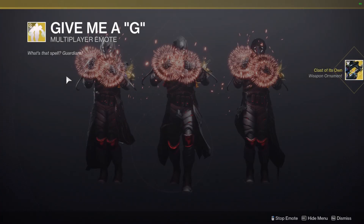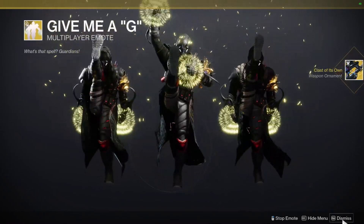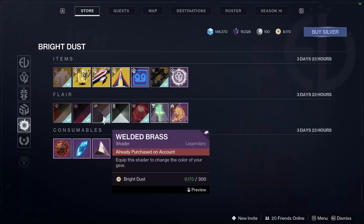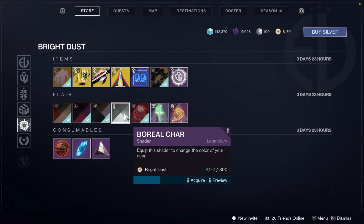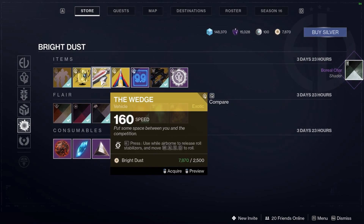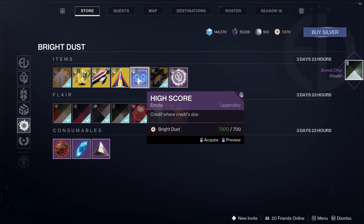We also have the Give Me a G exotic emote that's going to be going away next season, so make sure to pick this up because this emote is honestly worth it. And we have some shaders being sold in the Bright Dust Shop as well: the Champion Shell, the Wedge, Victory's Herald, and the Highscore Emote.